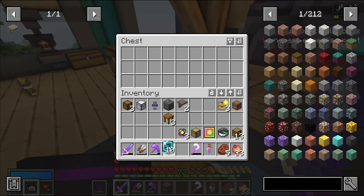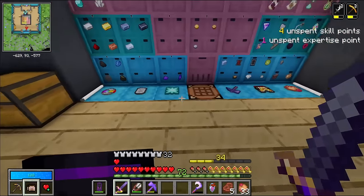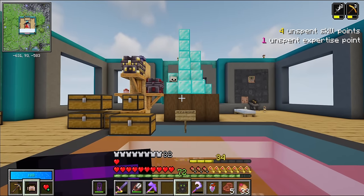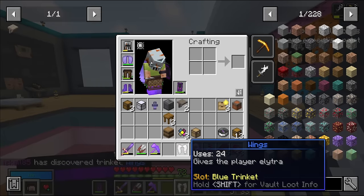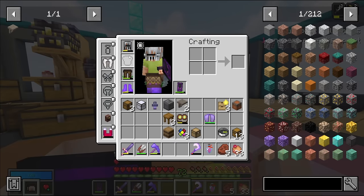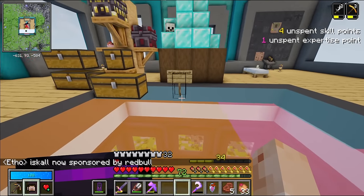Three pogs, 10 mod boxes. I might not want to open these just yet — I might unlock a mod that adds more from the mod boxes. What I will open is my trinket. I'm hoping for like the wings. The wings would be so good — any red trinket would be good. Not scripted — that was pure luck. The wings gives me elytra power while not wearing an elytra, which means I can wear a chest plate and still fly with elytra. And I know that Etho really wants these. It's now sponsored by Red Bull.